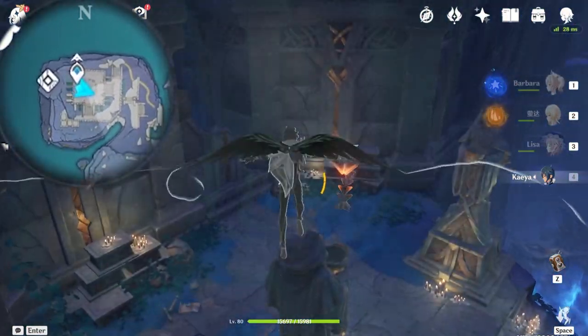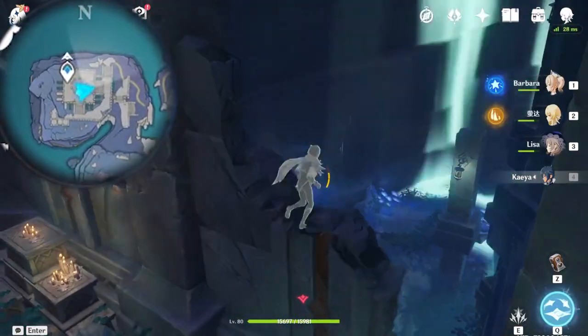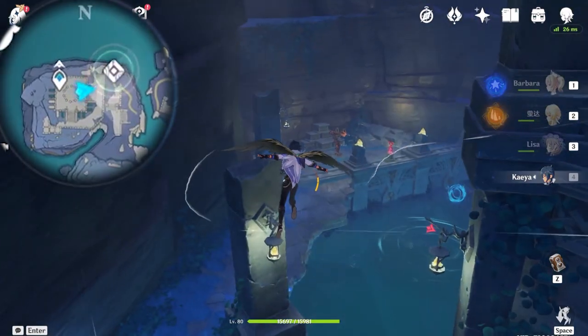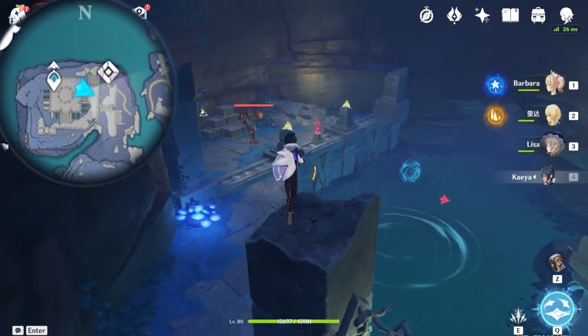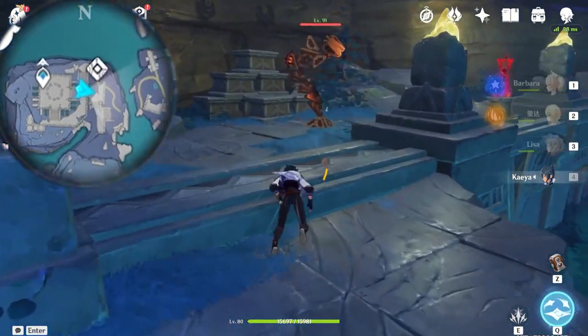Here you want to exactly follow where I'm flying - this is quite a tricky area. You see the door on our left - that is one of those puzzles that requires a lot of key sigils to open up. This is the reason why we need to collect these key sigils first, because they are included in many, many puzzles.